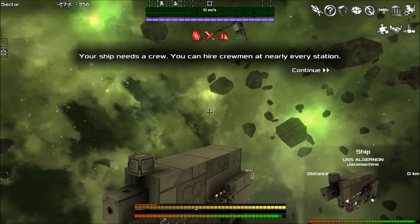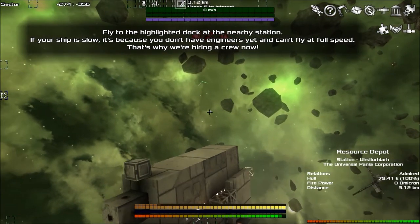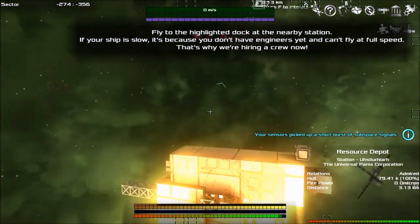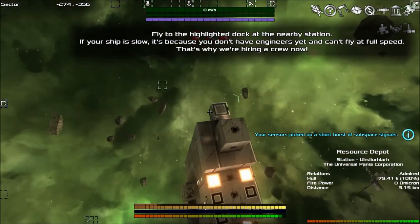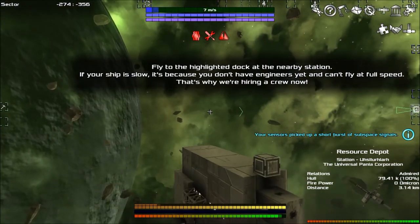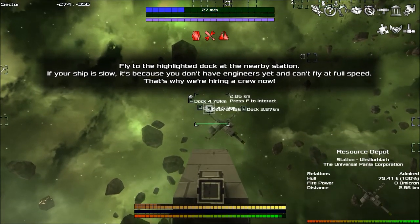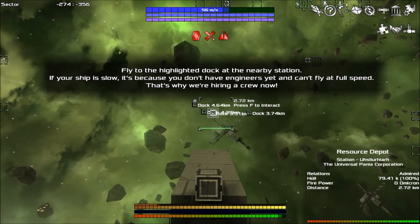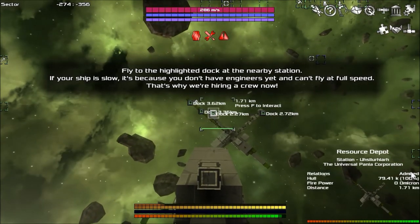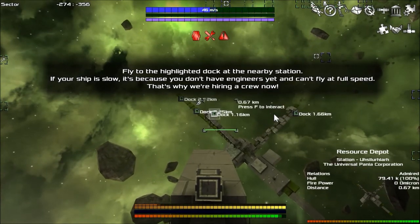Your ship needs a crew — you can hire a crew at nearly every station. Fly to the highlighted dock at the nearby station. If your ship is slow it's because you don't have engineers yet. So we're going to go pick that up. Where is the station? We've spawned above it — it should be huge and in our face. There it is. Do we have a dock? We might have to add a dock. It's not too bad — I say that as it nearly crashes.